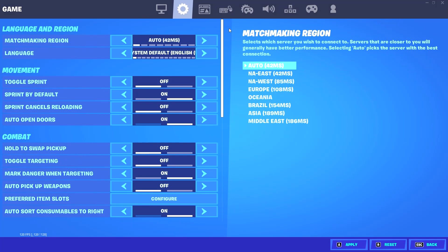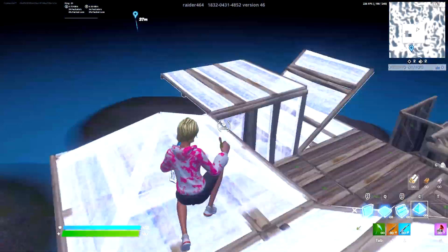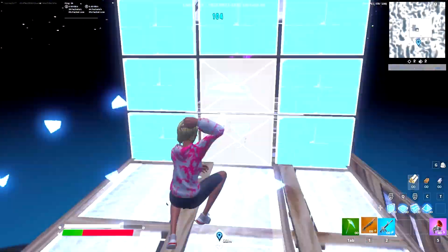In your main settings, scroll all the way to the bottom and have all of your replay settings turned off, unless you need them for content. There is absolutely no need to have these turned on, as they're only going to drain more FPS from your system, so be sure to have all three of these turned off if you don't need them.